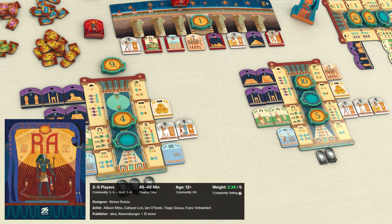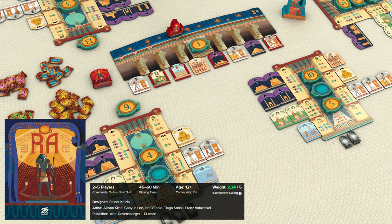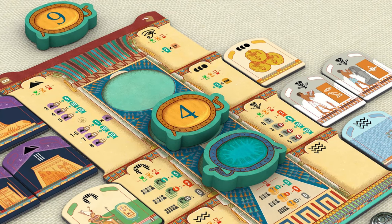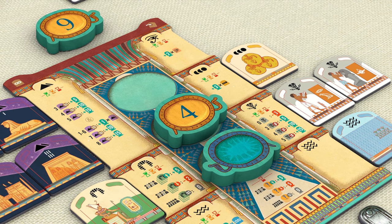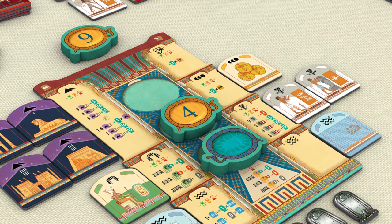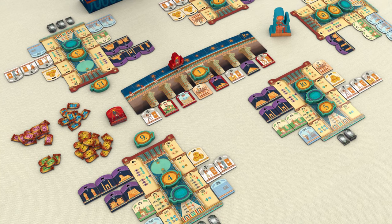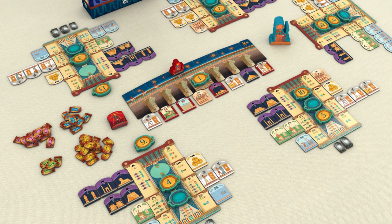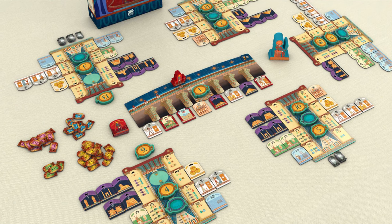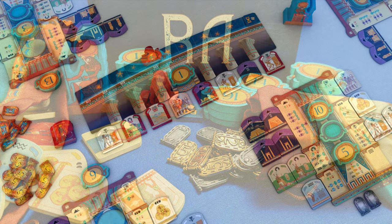Next is Ra, an ancient Egypt-themed auction and set collection game. On each turn, players acquire sets of tiles using their bidding tiles, represented as suns. The tiles have various purposes — providing immediate points, preventing negative points for lacking certain tile types at the end of a round, or awarding points after the final round. The game is divided into three rounds, and the main goal is to expand power and fame through influencing pharaohs, constructing monuments, farming along the Nile, paying tribute to the gods, and advancing technology and culture. A very nicely crafted game with cool components, easy to learn, and swift gameplay.